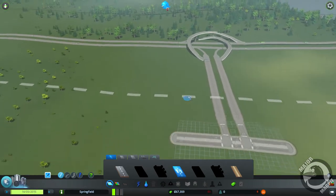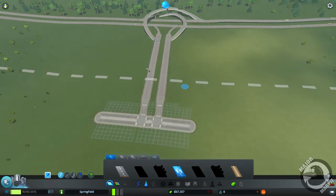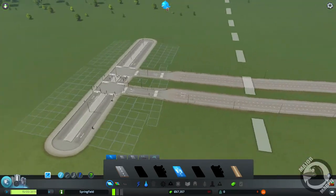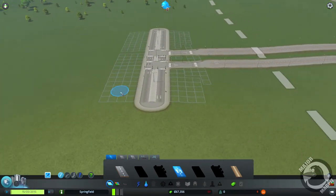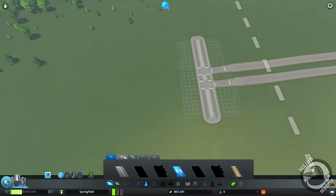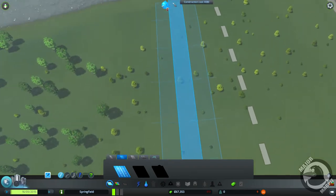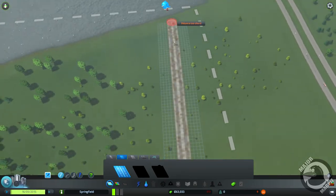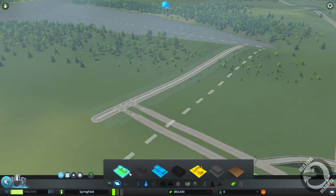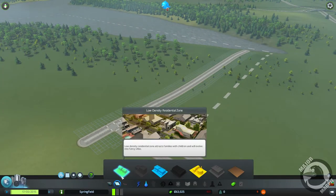There we go - it's not the best, it's a bit crooked but it will do for now. We'll use that road there, just extend it right down to the border like so, and then we need to do some zoning. Let's get our first residences.